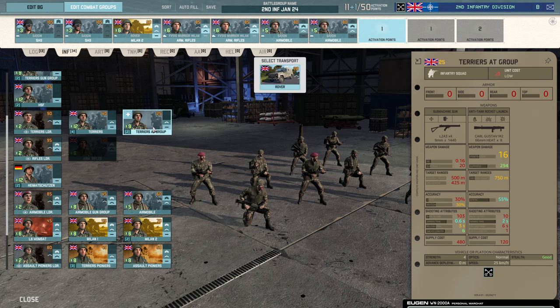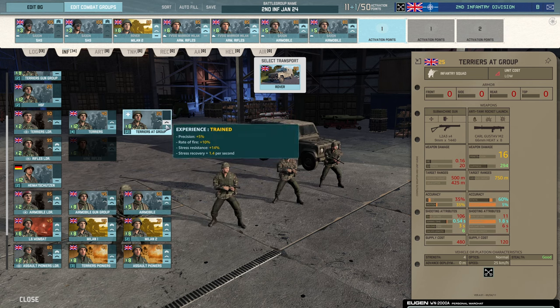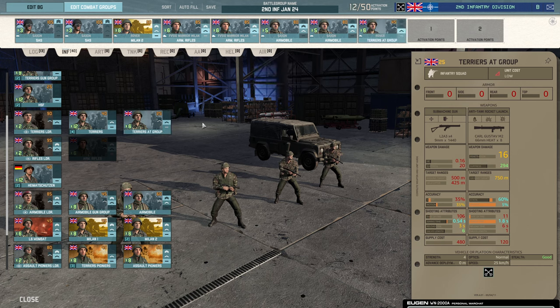Maybe we want something a little bit cheaper. I quite like the Terriers AT Group because they've got the Carl Gustav and also a submachine gun — the submachine guns can be quite devastating. These are cheap squads, only four-man. If you rank them up you still get six, with a little more accuracy on the submachine gun and some stress resistance. I think I'd take them ranked up as well. You're still going to have a lot of infantry; it's an infantry deck.